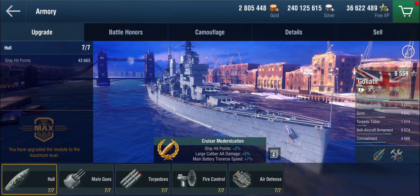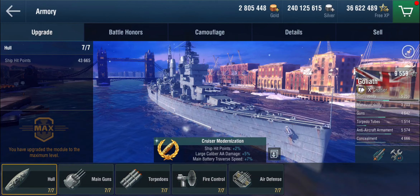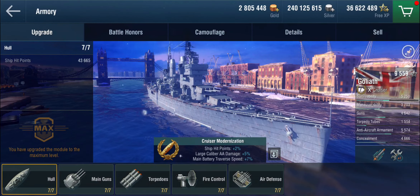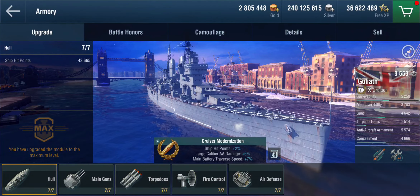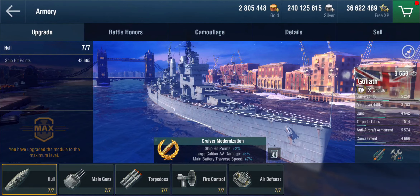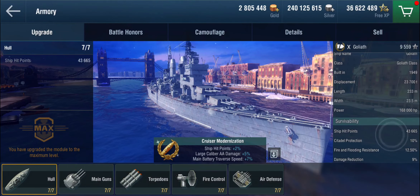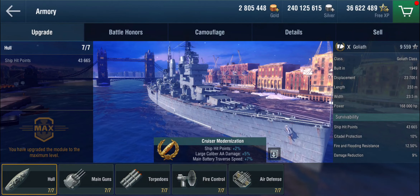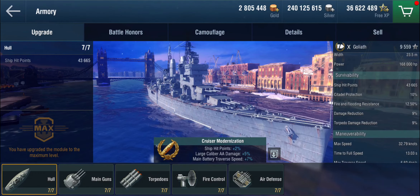To nobody's great surprise — this is tier 10 after all — this ship didn't exist; it wasn't even planned. The last things we've seen were the County class cruisers, and not much happened after that. It mentions being built in 1949, which is purely hypothetical, because the British weren't even building cruisers anymore at that time.